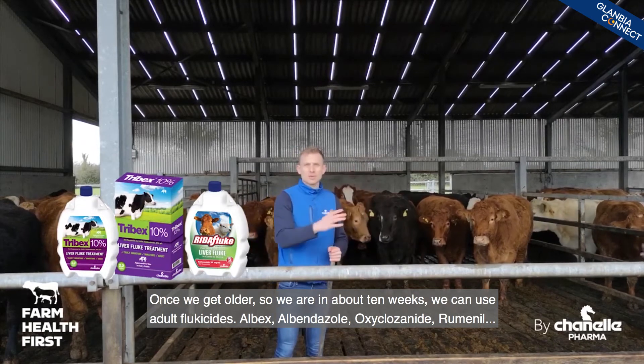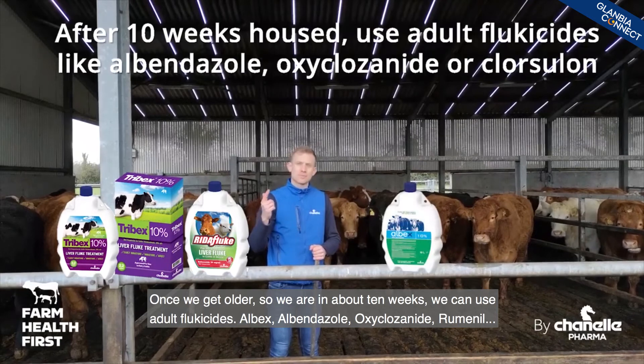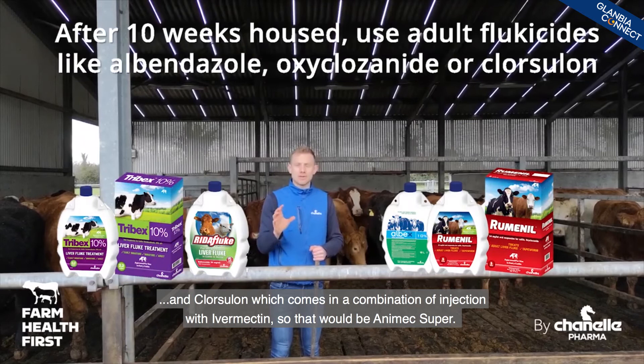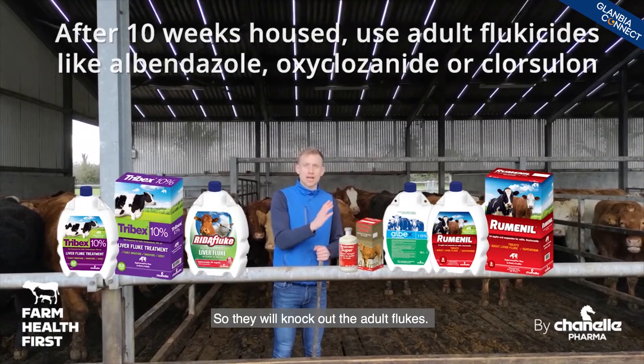Once we get older, so we're in about 10 weeks, we can use adult flukicides: Albendazole, Oxyclozanide — so Rumenil — and then Closantel, which comes in a combination injection with Ivermectin, so that'll be Animex Super. These will knock out the adult fluke.